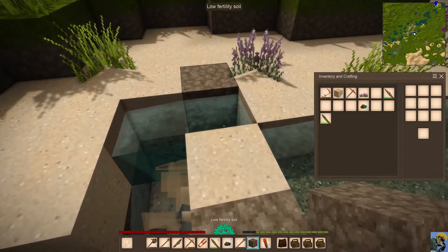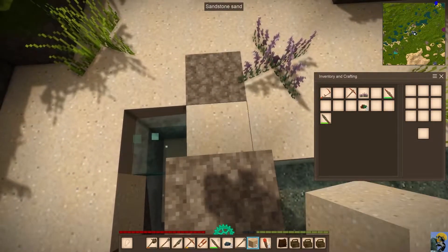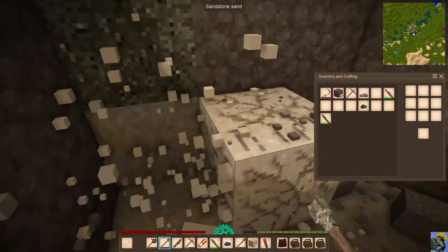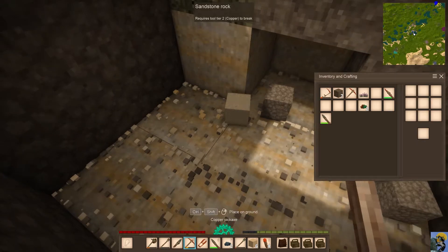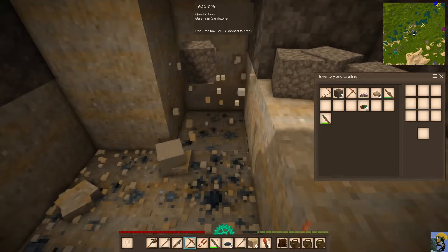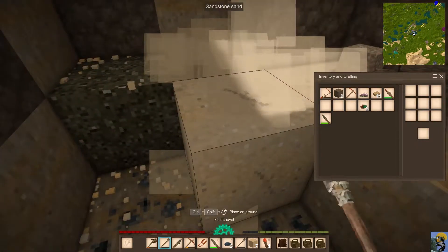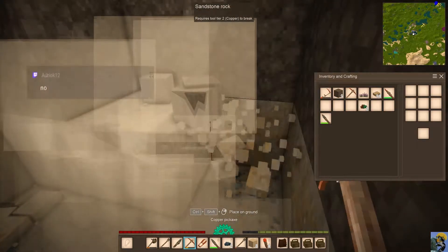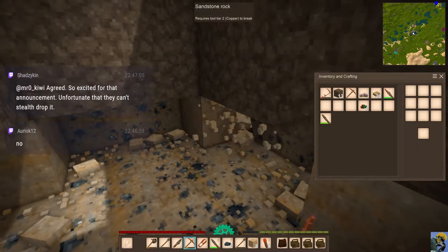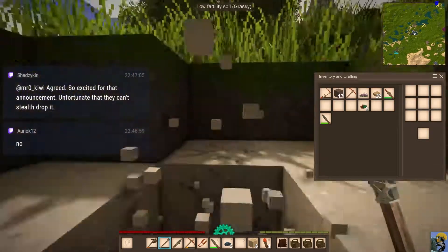Oh my God, what have I done? That was not wise. Get in there, block it off. Is there anything of note down here? There's muddy gravel — that's not good enough. Oh look at this — it's lead. You think it's worth getting any lead right now? Oh my God, I almost died. We almost had a cave-in. Alex says no — lead is not worth it. So we want copper but not lead. We found a bunch of lead — whatever, get out of here. Oh my God, the dangers of being a miner.